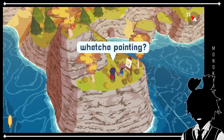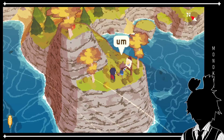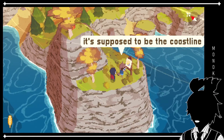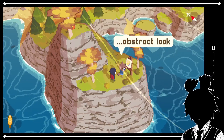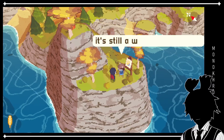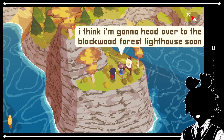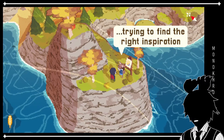Hi. Hey. Whatcha painted? Oh. You can't tell? Um... It looks like... Landscape? It's supposed to be the coastline. Oh yeah, it is landscape. Though... I'm trying to go for a more abstract look. I think I can see it now. It's still a work in progress. But I don't know if I like where it's going. I think I'm gonna head over to the Blackwood Forest Lighthouse soon. I'm still trying to find the right inspiration.